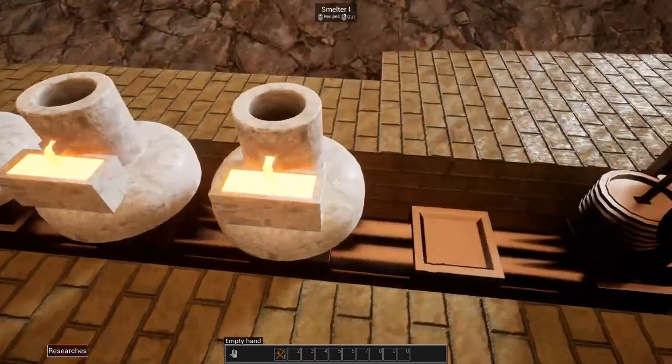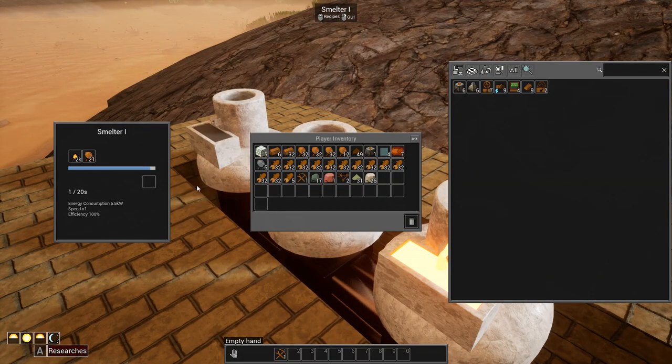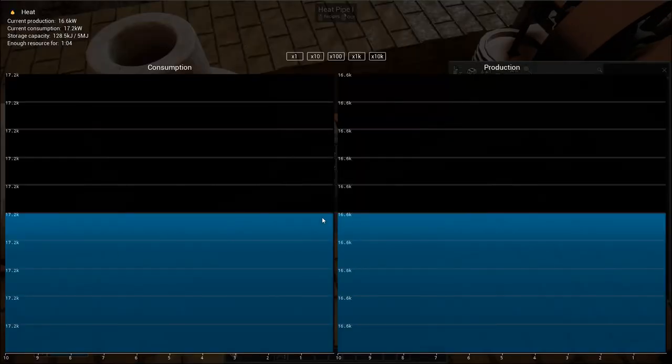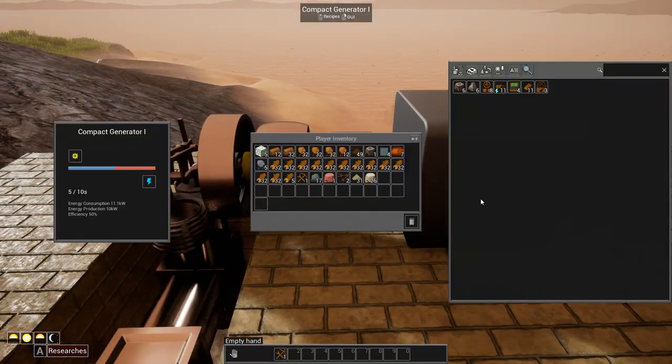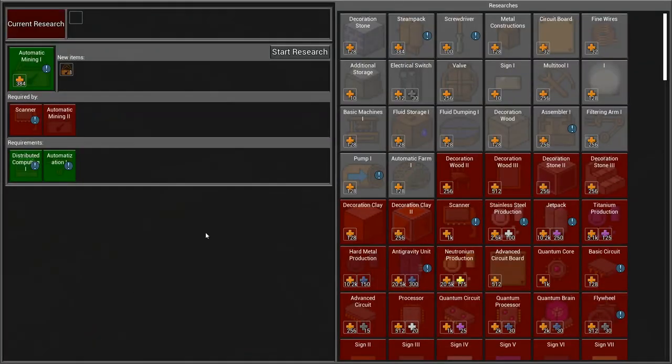Okay, I'm almost done here. I added a few more furnaces down below because I wanted to get a little more efficient with the wood that I had. As you can see, now I'm generating 16.6 and I'm using 17.2 — I'm not sure how I'm using more than I'm generating. I wonder if it's including the power too. Anyway, research is complete.